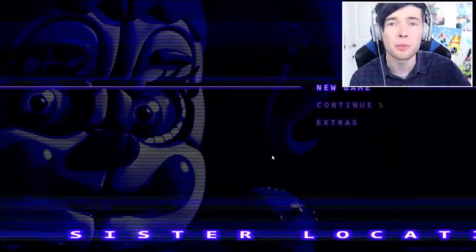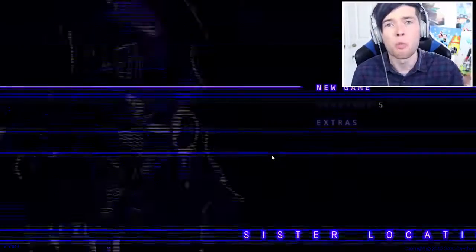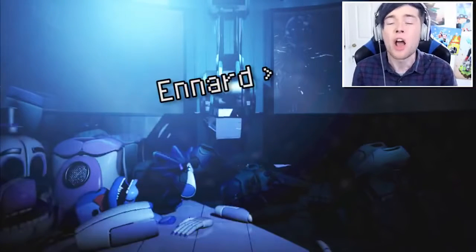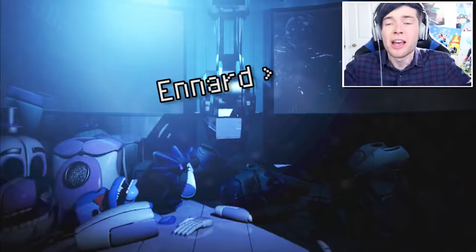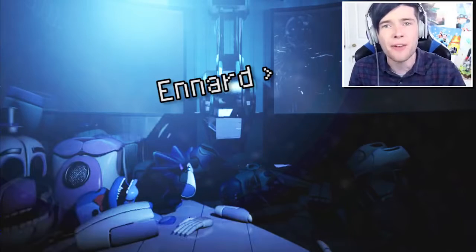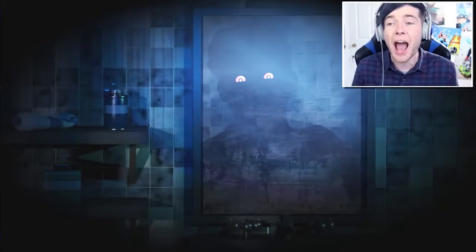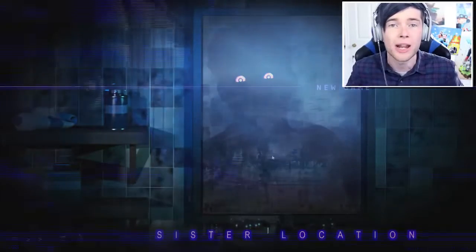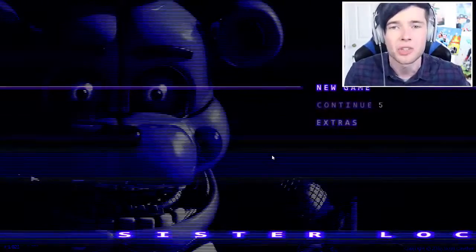But first off, let me quickly touch on the ending that we went over yesterday, and something that I missed. A massive thing I missed was a brand new animatronic in the scooping room called Ennard, who is actually the person who was talking in our ears the whole time in Clown Baby's voice. So Clown Baby didn't even have any issues — it was him all along. He scooped us, and at the very end he is the one looking in the mirror, wearing our skin. When he jumpscared us he was just a whole load of animatronic — no skin, no suits, nothing whatsoever. He was behind it all along.